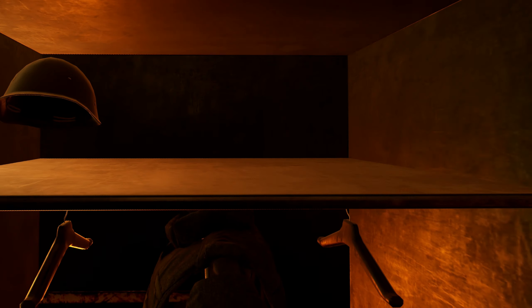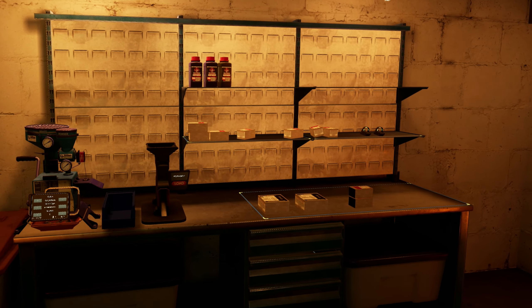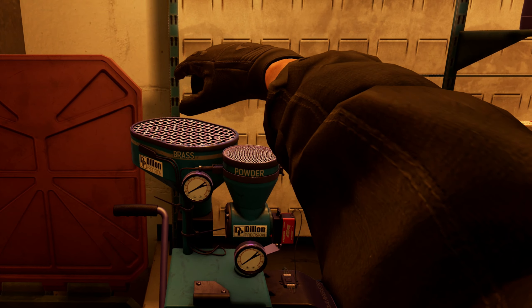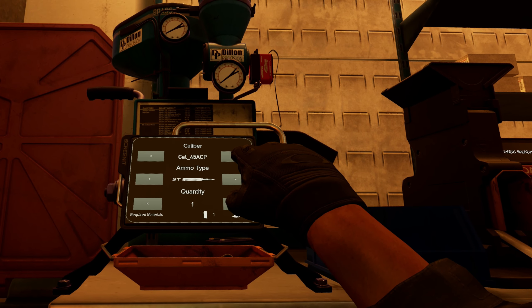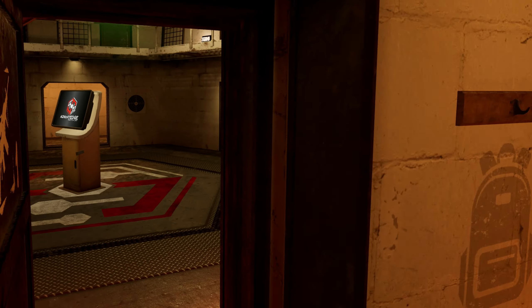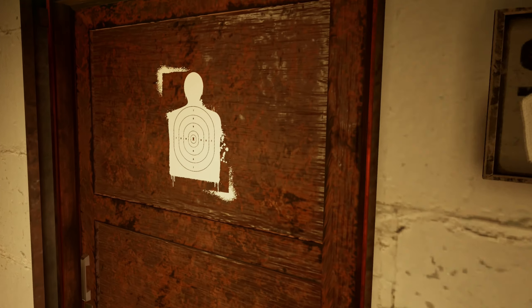There are also lockers for even more armor pieces and helmets. The star of the show is the ammo crafting station — don't get intimidated, I'll show you in depth how it works and you'll be a pro. This is where you craft ammo and load your magazines. There's also a recycling bin in the armory for items that can't be sold.